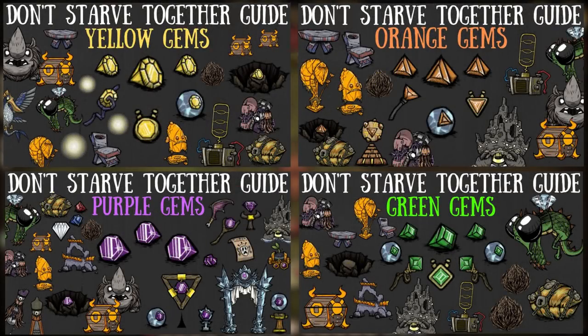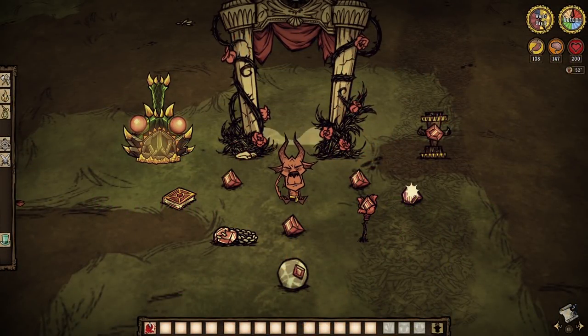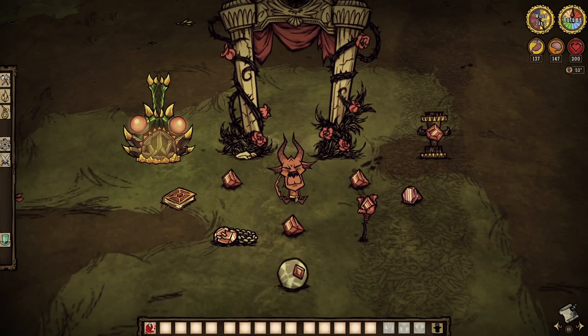We have lit the way with yellow shinies, got very lazy with orange ones, teleported every which way to Sunday with the power of purple, and have deconstructed and reconstructed the world one green gem at a time. But now it's time to turn up the heat. Red gems are next in line, and they're all about fire, lightning even, and reviving. More on that in a bit.